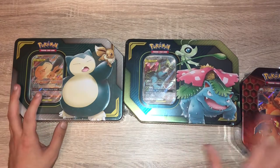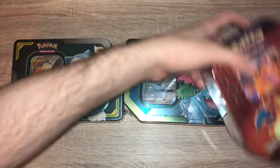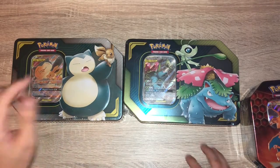Hopefully we get some good pulls, and then we're gonna end the video with a Charizard GX Hidden Fates tin. We know everyone loves some Hidden Fates. So let's get straight into this. We will start with Eevee Snorlax.